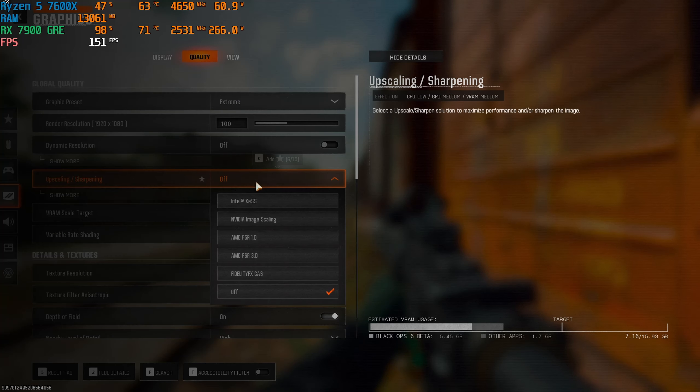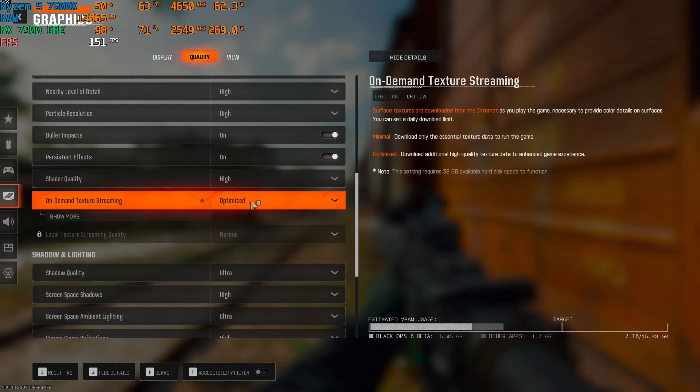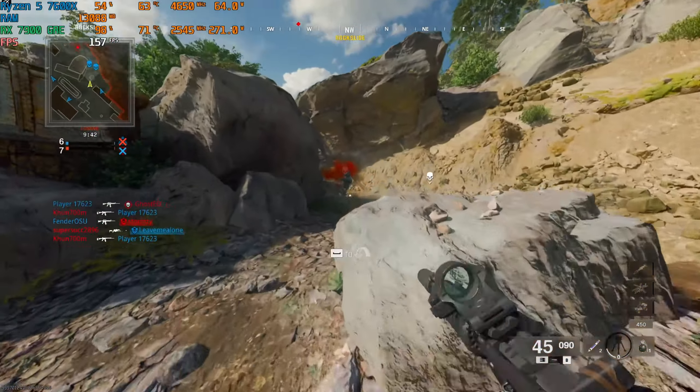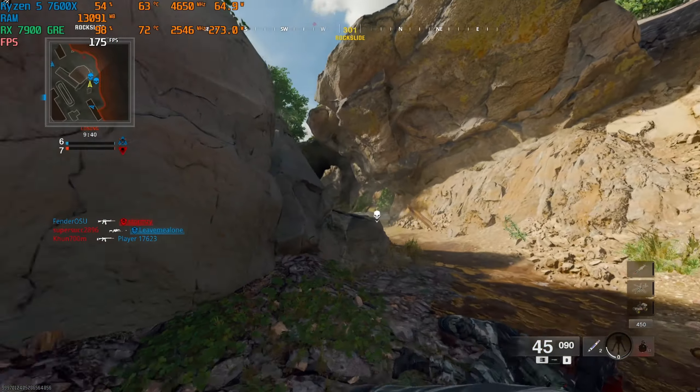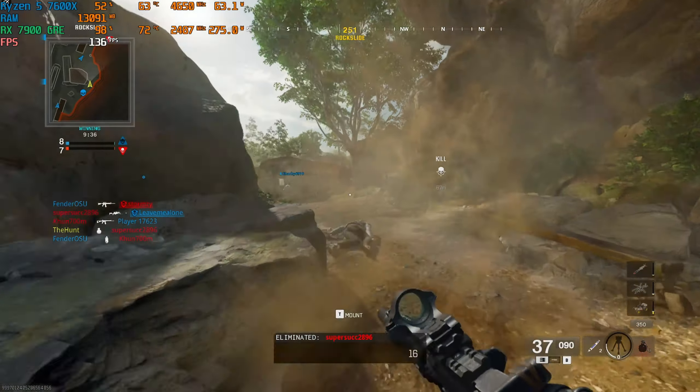Kill order — keep your HVT alive and hunt the enemies down. We've taken the lead, stay on task. HVT under fire, repeat, HVT under fire. Enemy HVT is down. Our HVT has been eliminated.